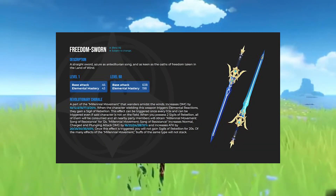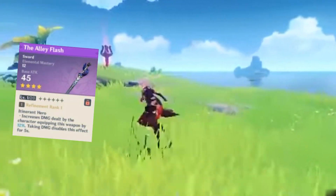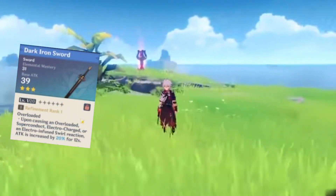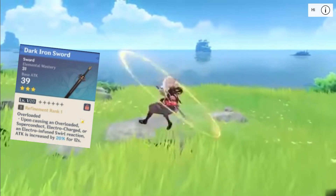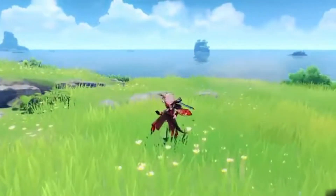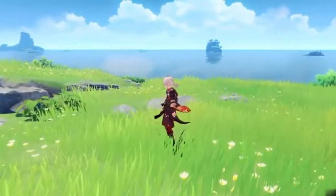For a possible Kazuha build, equipping him with the new 5-star sword seems to be the best choice because it comes with elemental mastery, and you want to increase elemental mastery as much as possible to give extra elemental damage to party members. 4-star weapons, the Alley Flash and Iron Sting, are great choices. The 3-star Dark Iron Sword can fit him, but note you will need to be doing overload, superconduct, or electro-charged to get the additional 20% attack bonus — it doesn't work with vaporize and melt. You can also go with the battle pass weapon or Black Cliff for crit. We'll take a closer look when Kazuha actually comes out.